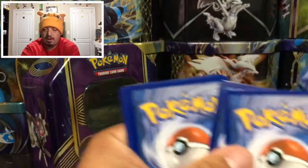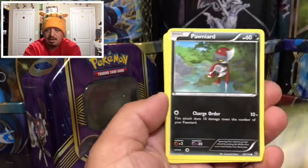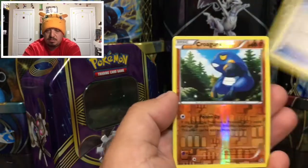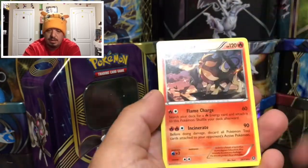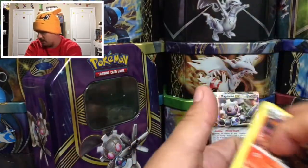Two, three, one and two — so no Sun and Moon, just three to the front. We have a Clink, a Drifblim, a Larvesta, an Arieth, a Nidorino, a Spirit Link, a Krokorok reverse holo, and a Pyroar — that is a rare non-holographic card.